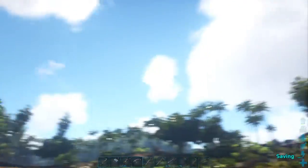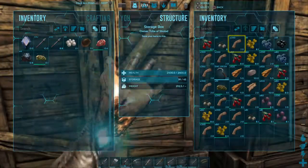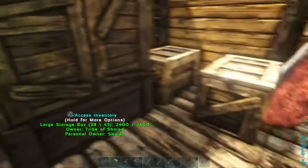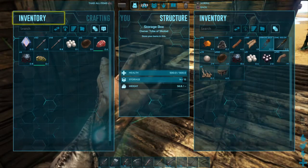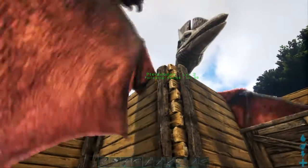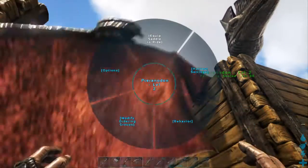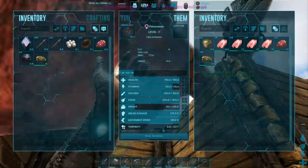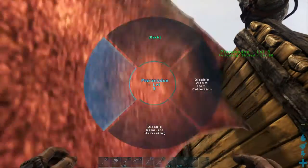Hold on, wait — first of all, before I do anything, I'm gonna look for the Rex saddle. I keep messing with a T-rex. Where did I put the saddle? Oh there it is — pteranodon saddle. Put that in our inventory. There you go, equip saddle to ride. So I have a saddle, and I'm gonna upgrade its stamina.